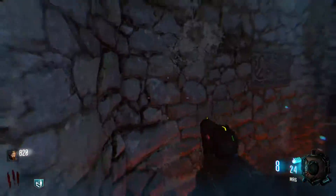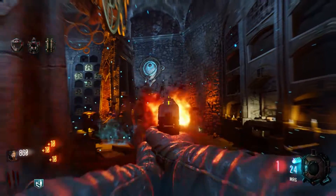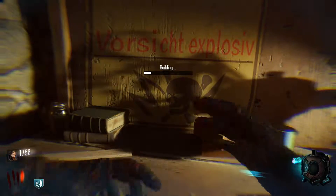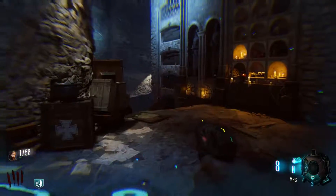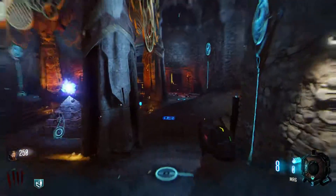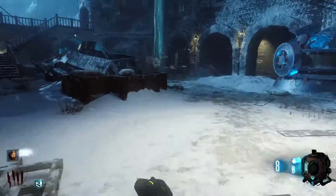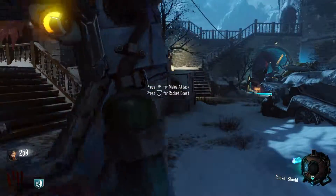Wall run and then grab it. Grab the nuke and craft the arm machine. I think we can last without Juggernog. Let's go train there. The first gun we have to pack-a-punch is the MR6, because once we trade it out we can't get it back unless we bleed out — but if we bleed out we lose. Oh, I got the zombie shield!